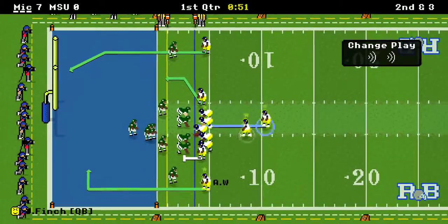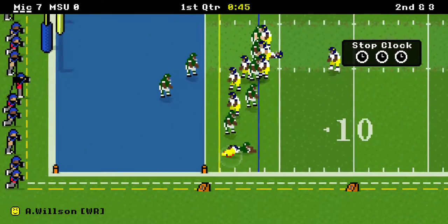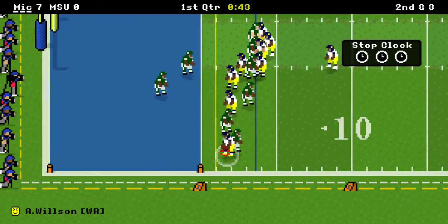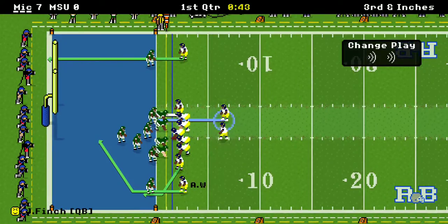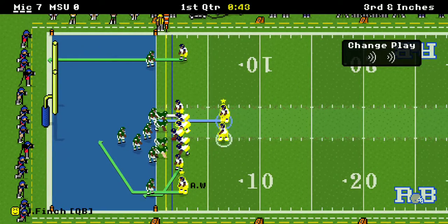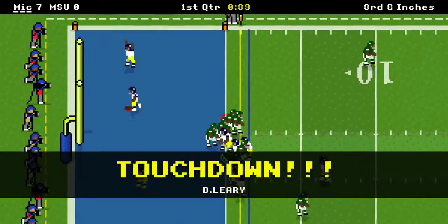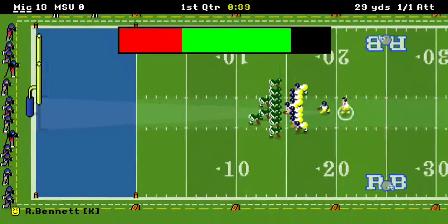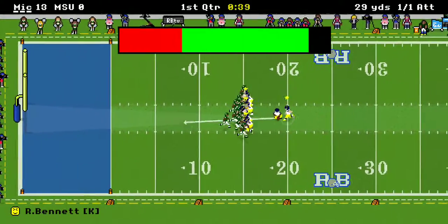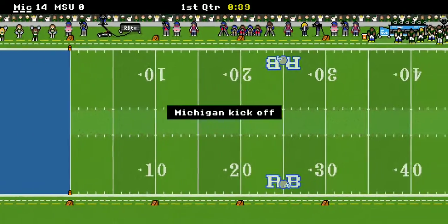Second down. Back shoulder throw. And he's stopped one yard from the first down. Third down — looks like they're going to try to run it into the end zone. And yes! Darwin Leary just walks into the end zone, and Michigan jumps right on him. It's a 14-0 lead.